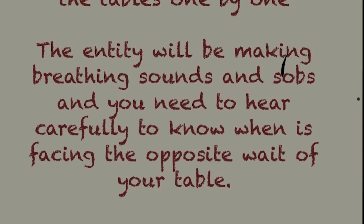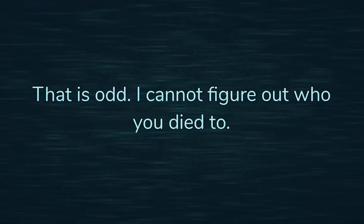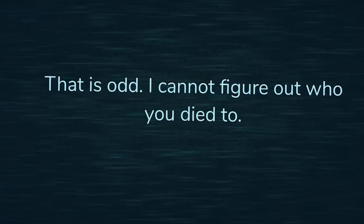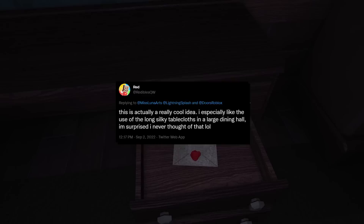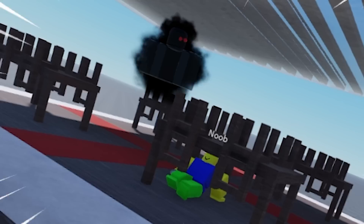The entity will be making breathing sounds and sobbing, so you need to listen carefully to know when it's facing the opposite way from your table. You must not let the entity see you, or it will break the table and catch you — it's a bit like a sneaking espionage mission, which is very neat. The developers noticed this idea and found it cool and surprising. Not only would it introduce a new entity, but also a new mechanic and room, which is a win-win for all players.